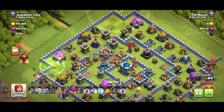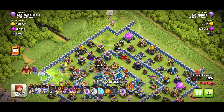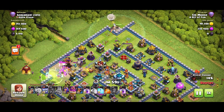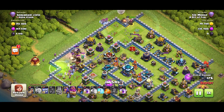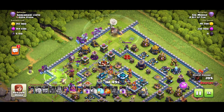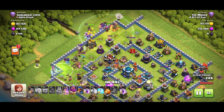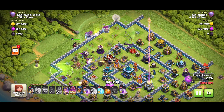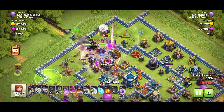Four Earthquake spells there opening up the core of the base and doing some damage to those structures. Today's secret code word is Royal Champion, because she is awesome — put it in the video comments and I'll reply to each of you. So if in doubt, just put the Yetis down and let them break through the wall. We've cleared the right with the Grand Warden and the left with the King and the Siege Barracks, and now those troops are going to go into the core of the base — that's exactly what we want.